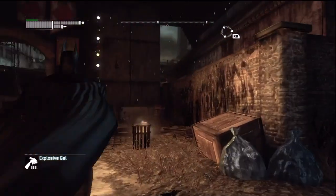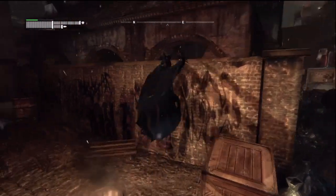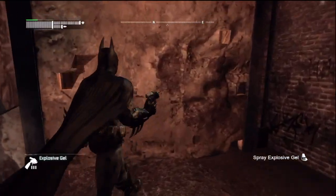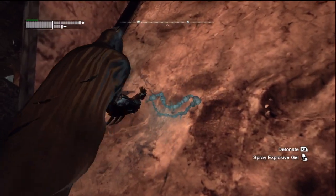Northeast of the subway maintenance access, find that brick wall and climb over it. Then use explosive gel on the weakened wall and collect the trophy.